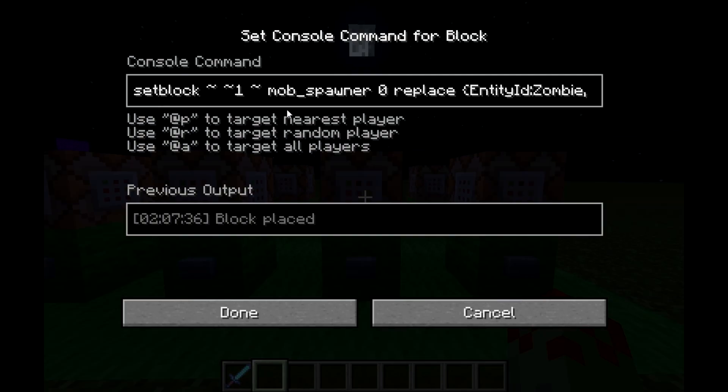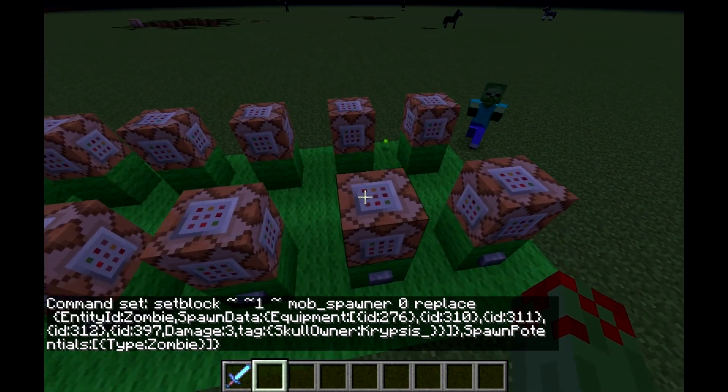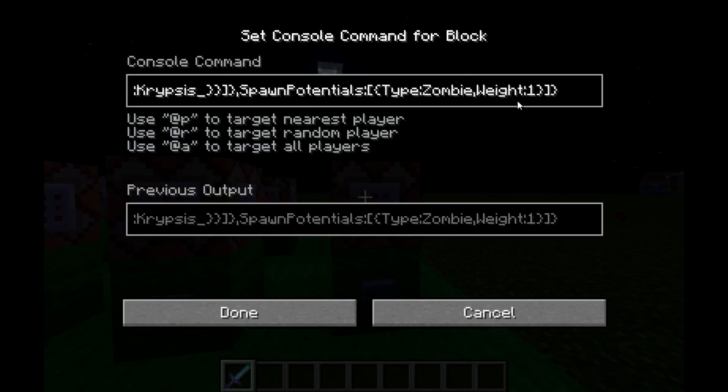As you can see, we've got setblock, coordinates, mob_spawner, 1, 0, replace, EntityID, zombie, SpawnData with equipment, and then we've got SpawnPotentials, and then after a colon there's a square bracket and then curly brackets, type: zombie. That will summon a mob spawner which summons zombies, but I won't press the button for that one because if I do my game will crash — you need the weight tag as well.